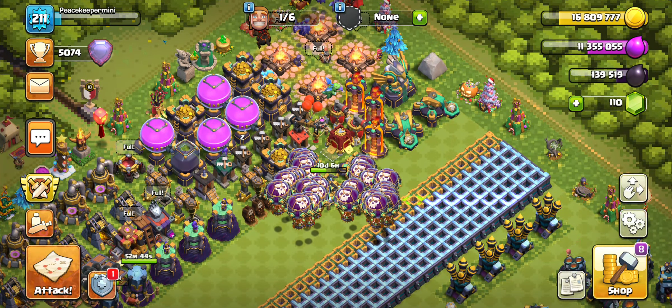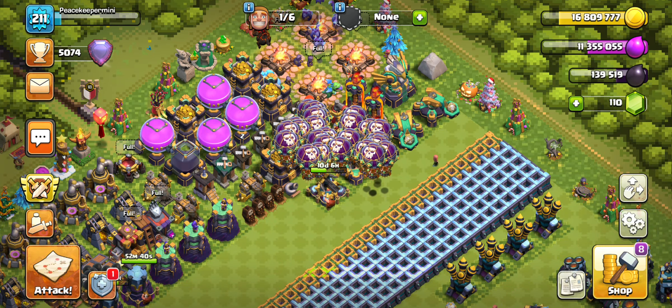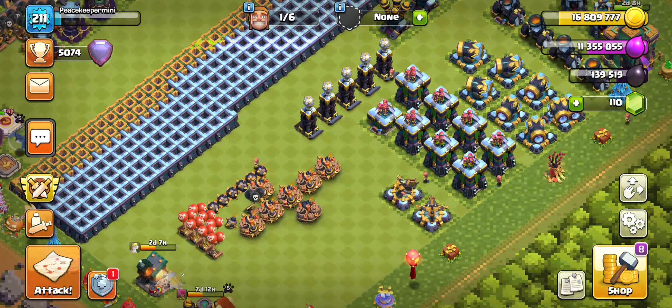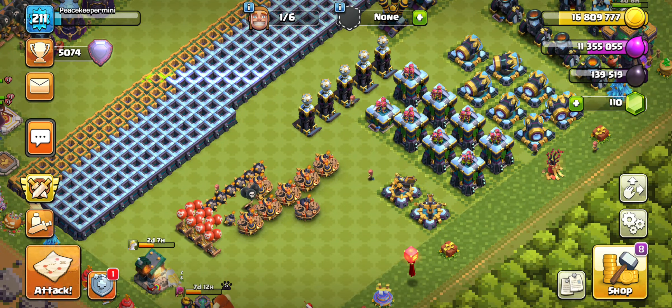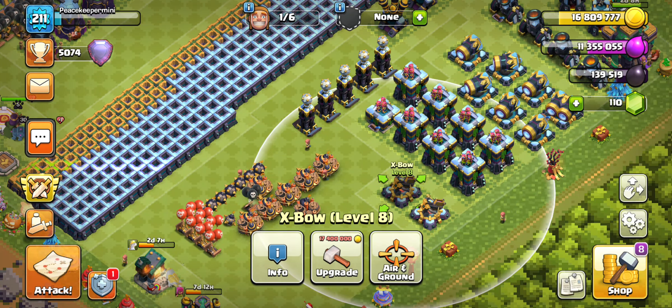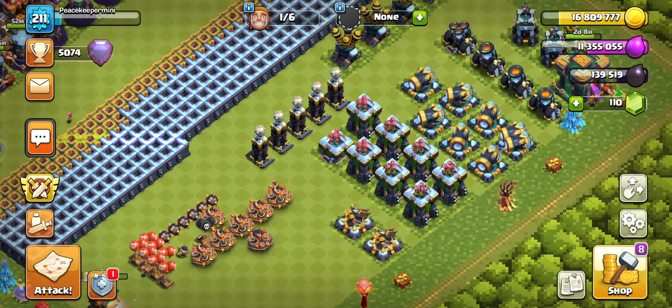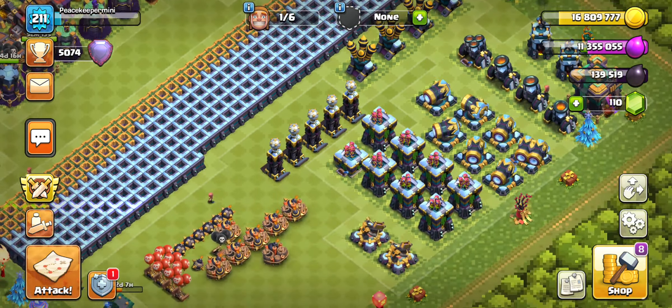I always like to work on the visitores; they look pretty good at a new level. Having the Eagle, Infernos, and both Scattershots done — those are the big defenses. The second tier would be expos, which are pretty huge and do a lot of damage, especially when they have spell towers at Town Hall 15, but we're not there yet. Visitores play a big role for tasks and even for defending.